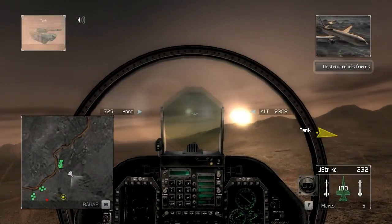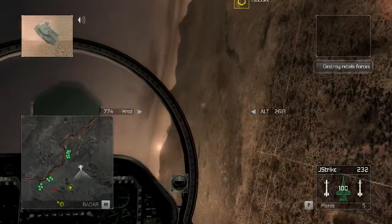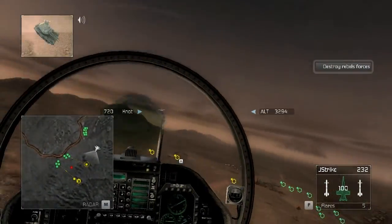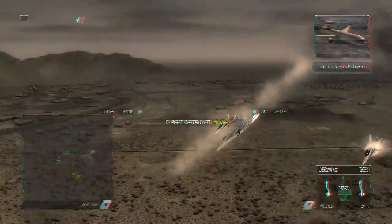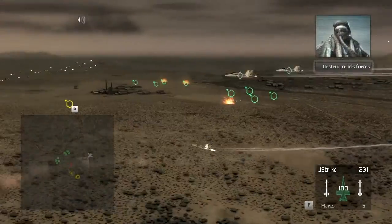Proceed to the second waypoint. Roger. Thanks. You're at the second waypoint. I've got four rebel ground units on my scope. Take them out. Roger that. We're rolling in now.